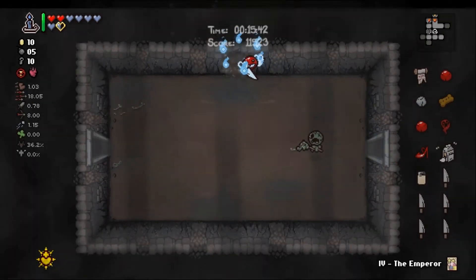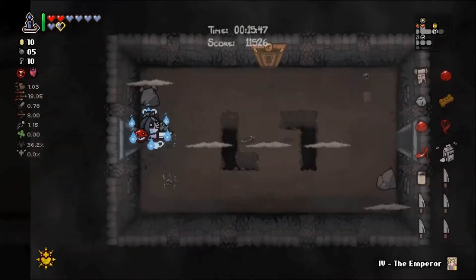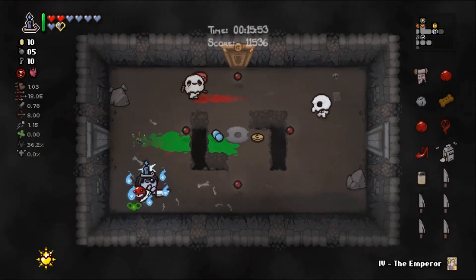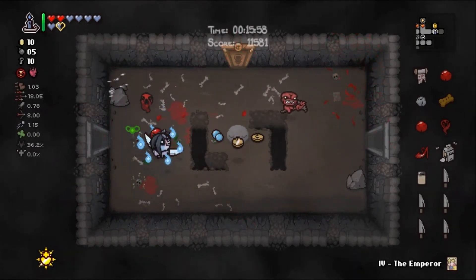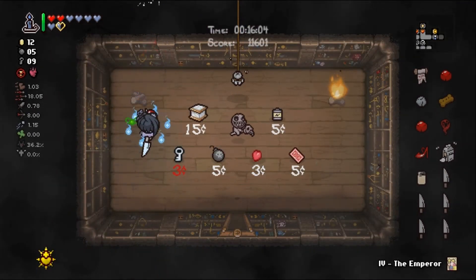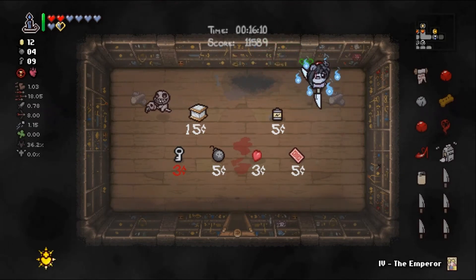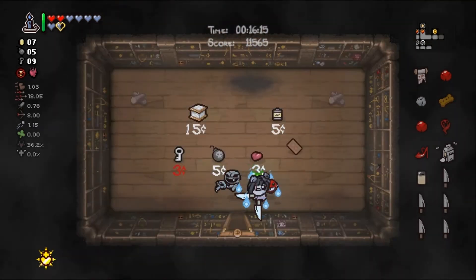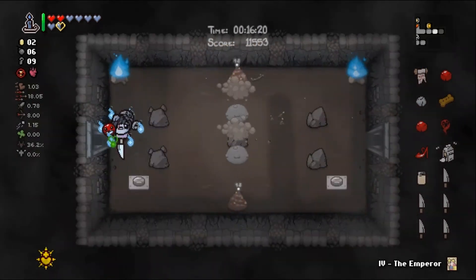Double bomb — I knew a double bomb would come out of there. We're looking for Mom. Could find the shop, maybe buy a soul heart or two if we're lucky. There's the shop — 12 cents, my favorite number, not really. No soul hearts. Alabaster box. Try and get a deal — if we can get ceremonial robes that'd be cool. Ace of clubs — why not, and an emperor card. Take another bomb.